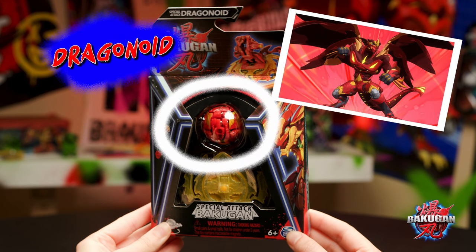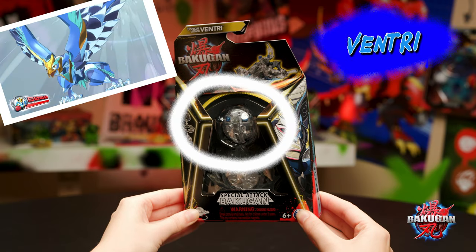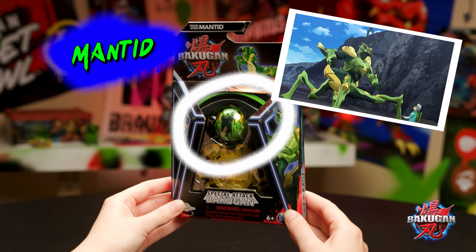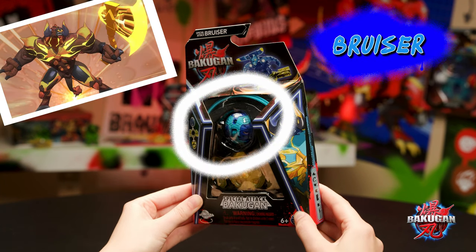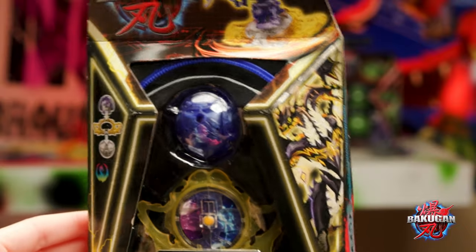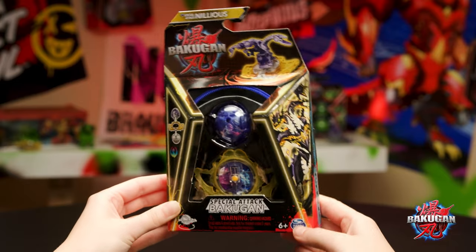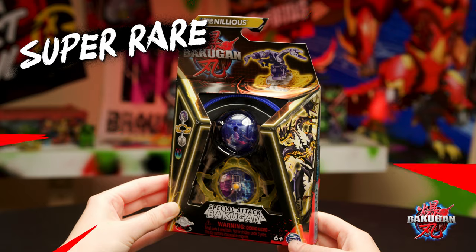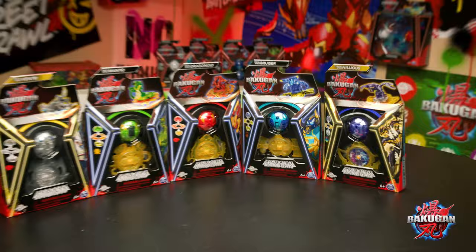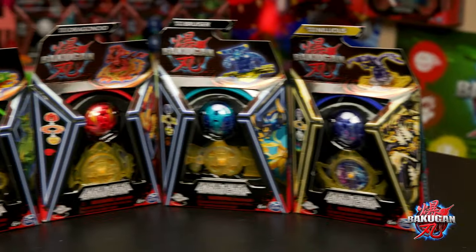A Gold Evolution Special Attack Dragonoid in red. A Special Attack Titanium Ventry in super rare diamond. A Gold Evolution Special Attack Mantid in green. A Gold Evolution Special Attack Bruiser in blue. And finally, a Galactic — yes, that's a colorway to all you Bakugan fans out there — a Galactic Gold Evolution Special Attack Nilius. It doesn't get any more rare than this. You've got to admit, this is an awesome mix of figs, and all special attack. Enough talk, let's get them popping.